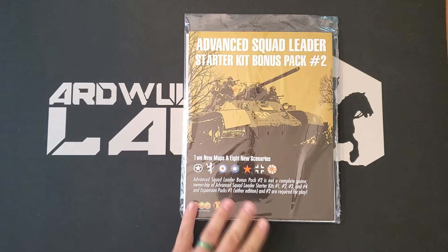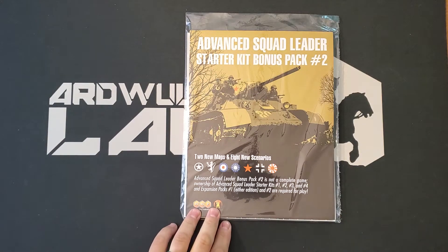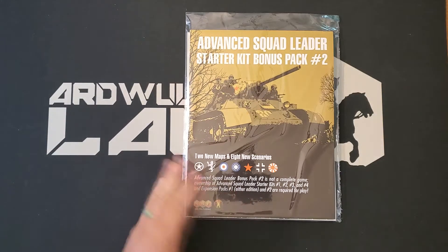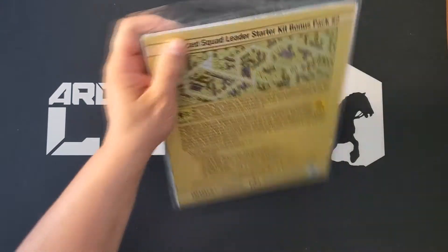There are a number of interesting things about this. First of all, it's obviously a new scenario pack for the Advanced Squad Leader Starter Kit system, but unlike some of the previous Starter Kit Bonus Packs, it is not standalone. You need Starter Kits one through four and Expansion Packs one and two. And there are no counters in here either — it's just two maps and eight scenarios.